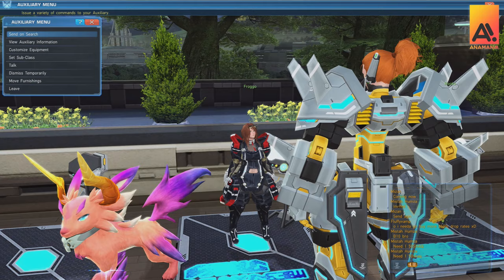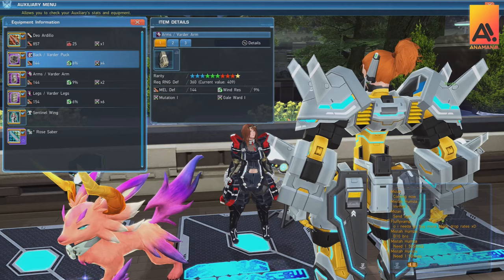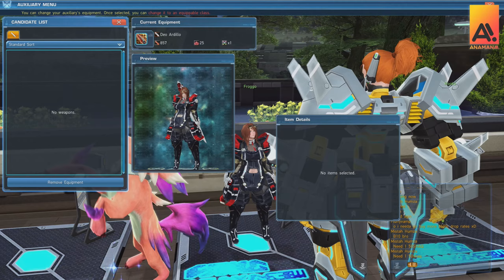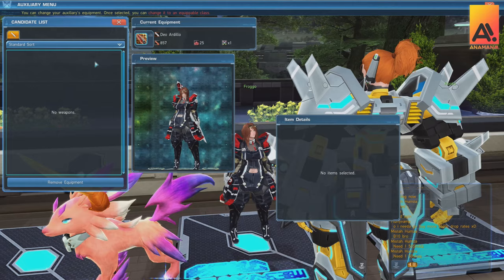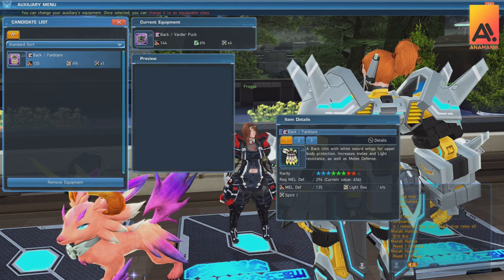First off, you can view information such as stats, equipment, and class information. This shows a whole bunch of details about the character, what they're currently equipped with, and what classes they have if you're leveling up classes with them. Then if you go to Customize Equipment you can swap out a weapon — there's no real cap on what they can equip, so you can give them the best weapon possible. Units are pretty straightforward — just give them a unit and they'll equip it.